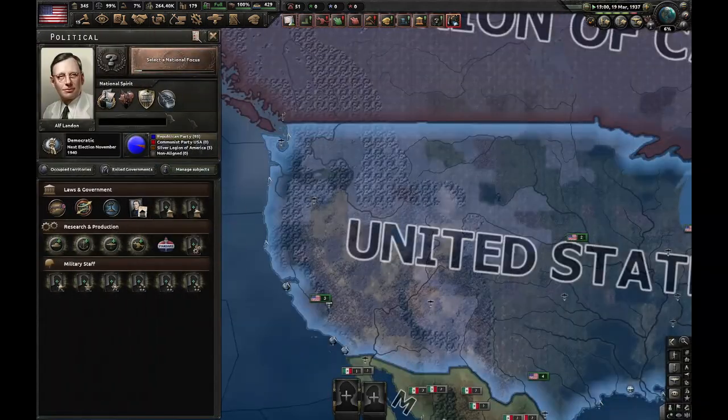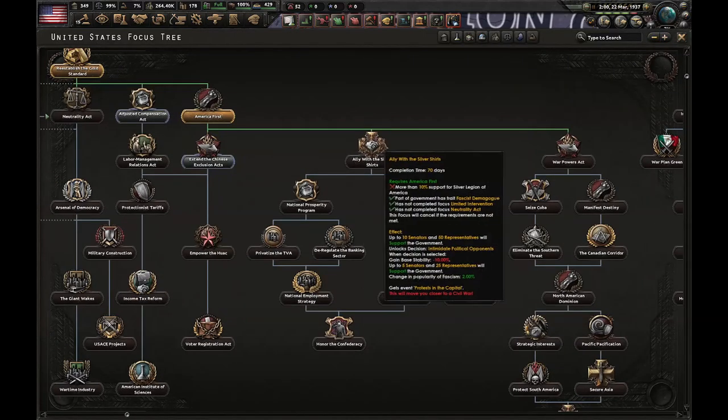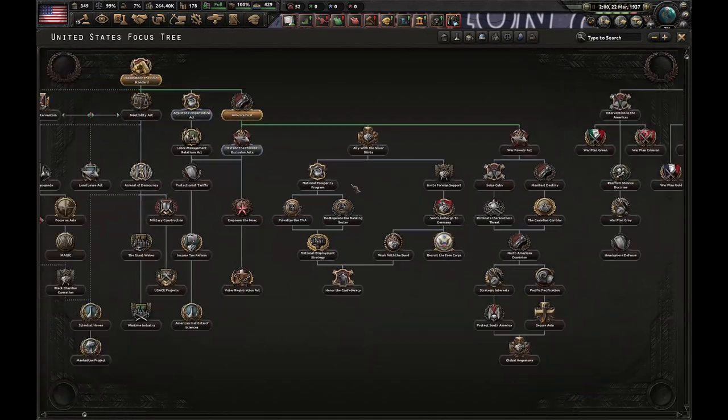After that, you have to hire a fascist demagogue and start getting some fascist support. At this point, what you need to do is go for the fascist civil war path.